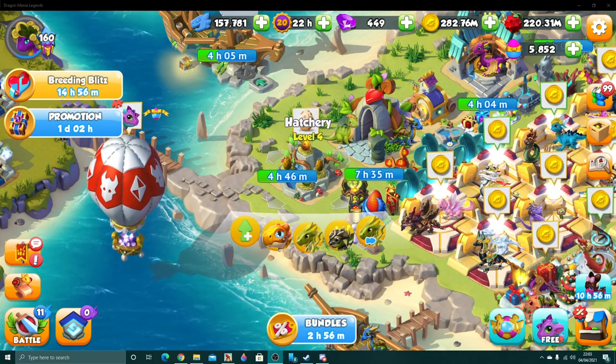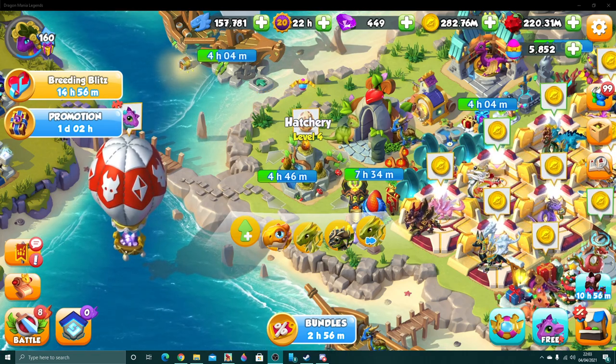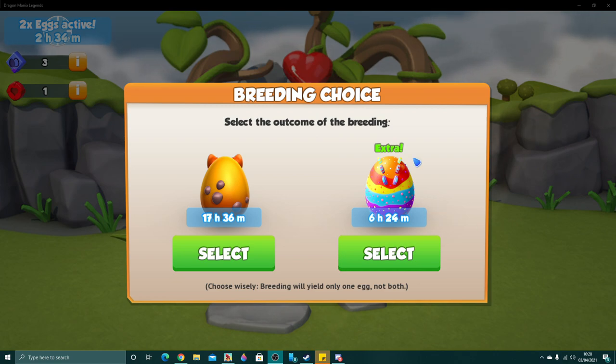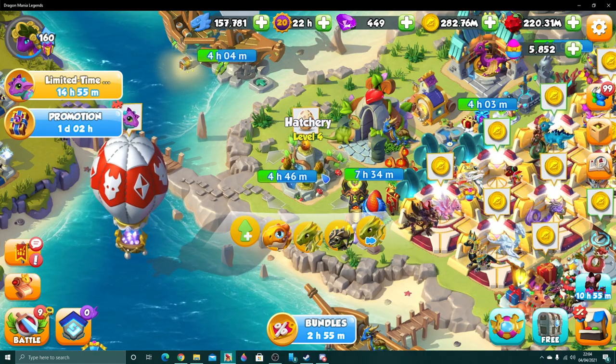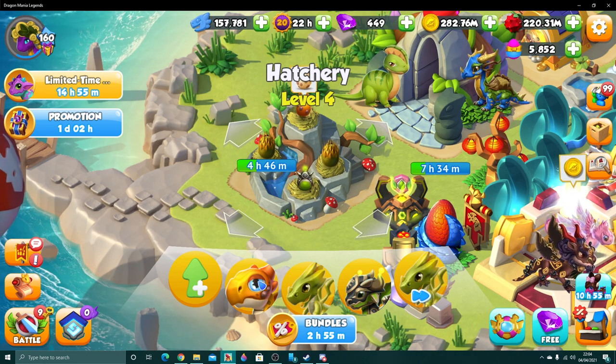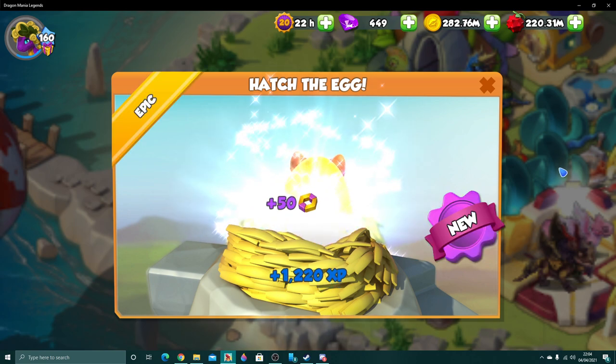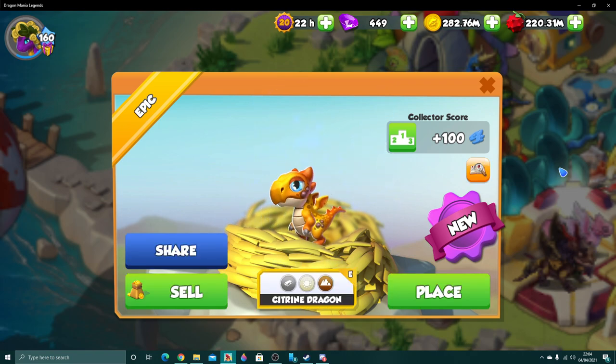Citrine time! Oh my goodness, I am actually so excited because I did indeed manage to breed Citrine, which means I don't have to quit DML — because I legitimately would have if I didn't get him. Look how cute he is! The egg's quite plain, I kind of like it. It looks like a little devil egg, you know what I mean, with the little hornies on it.